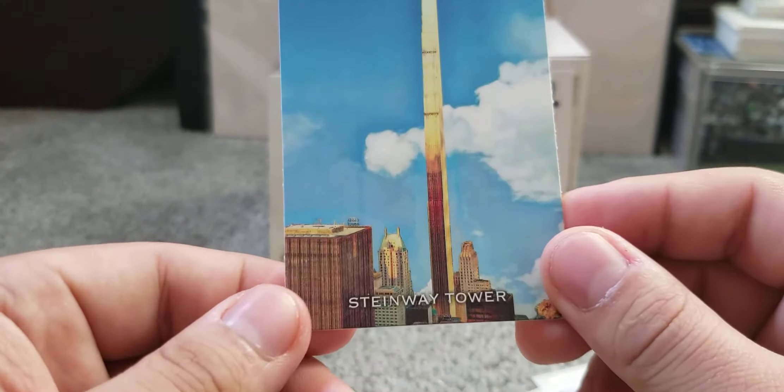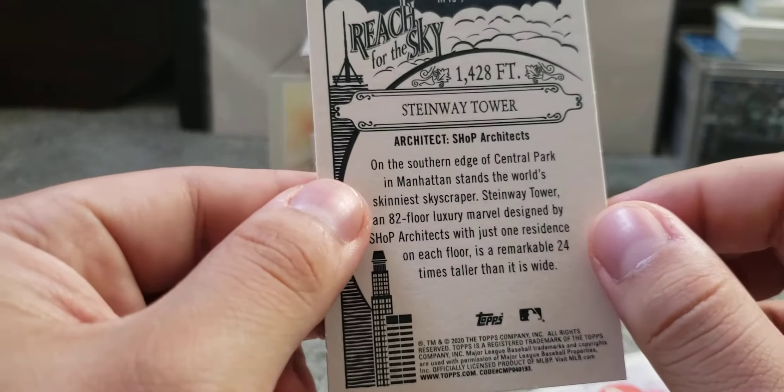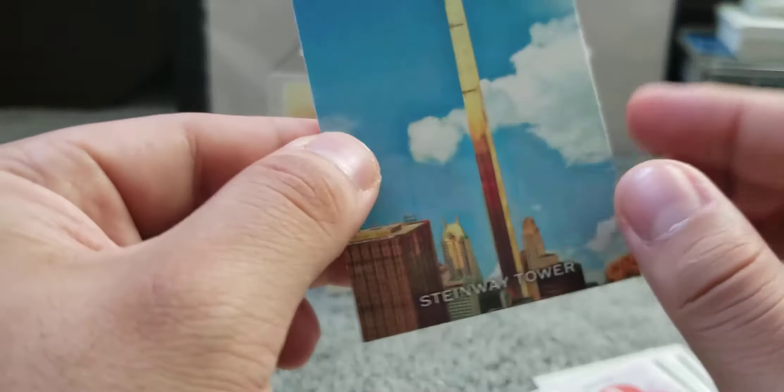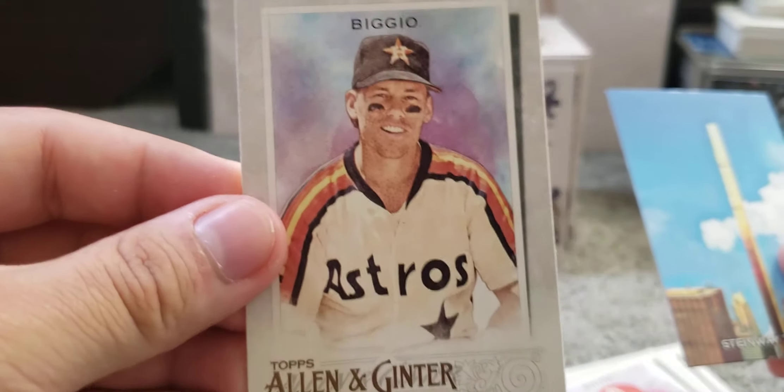Another nice insert I enjoy from Allen & Ginter — the Reach for the Sky insert, the Stairway Tower. Nice photo on that one. And we end the pack with Craig Biggio.